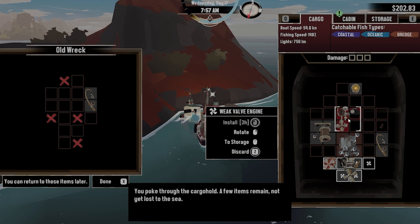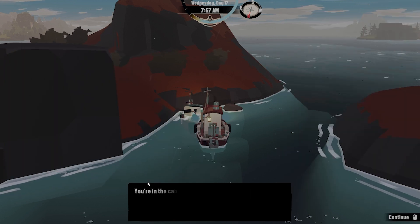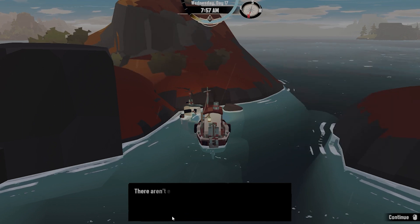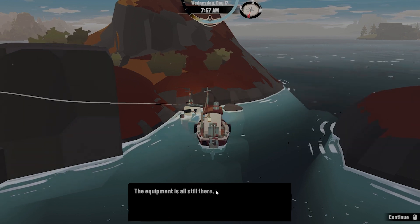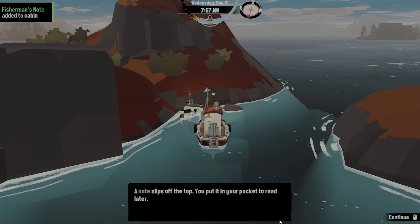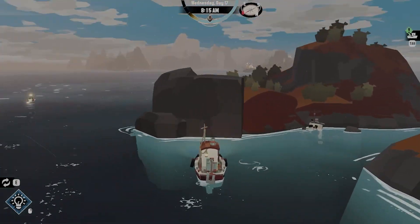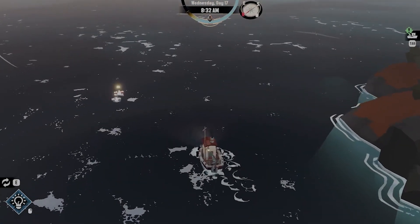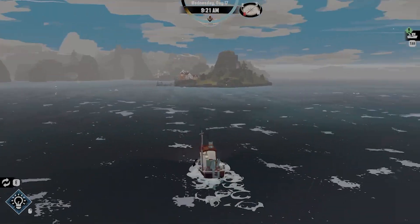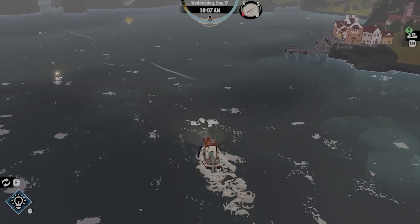Investigating the cabin: the cupboards and drawers have been completely and methodically emptied — all the drawers are missing. There aren't even any floorboards left. Checking the overhead electrical equipment — the equipment is all there but exposed to the elements. Angling the overhead radio down, a note slips off the top into your pocket to read later. It seems like this mayor is a little bit shady — I believe he's sending people out like myself, and I don't know what his angle is, but I don't like him.